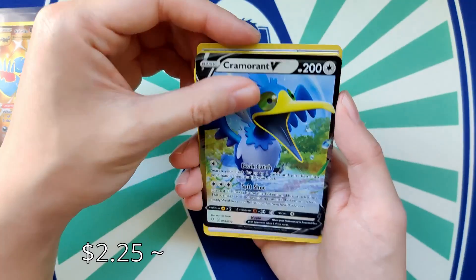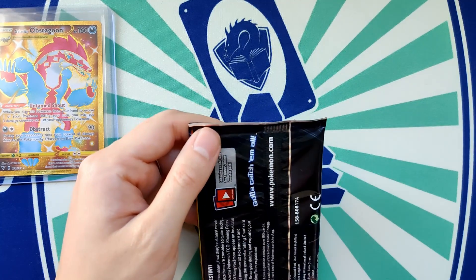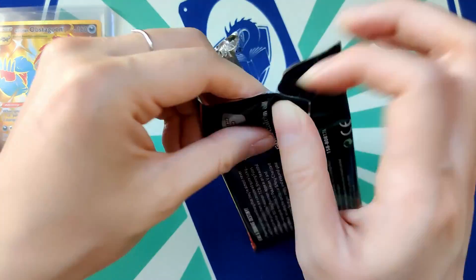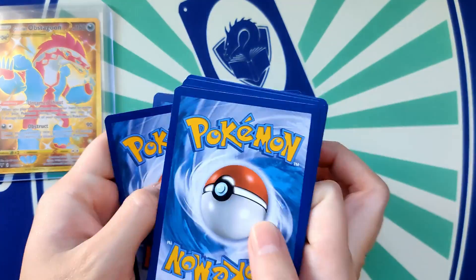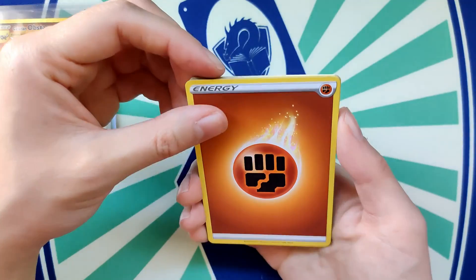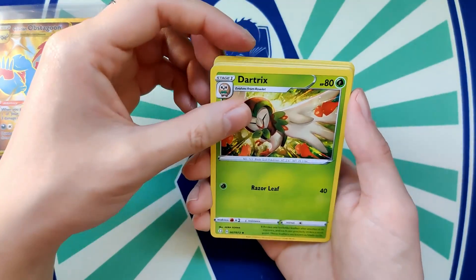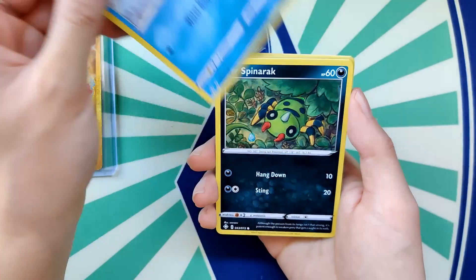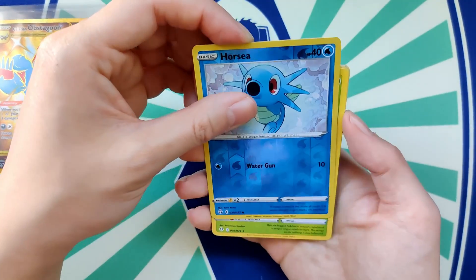And the very last pack: Fighting Energy — I don't have this one yet, I think — another Rusted Shield, Eldegoss, Dark Troops, Koffing, Morpeko, Horsea, Spinarak, Rowlet, another Horsea but a prettier one, and Yanmega. That one wasn't a great one to end with.